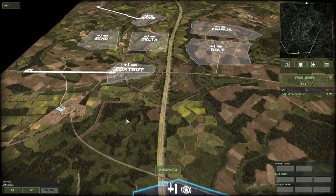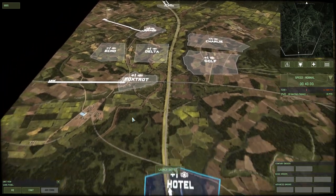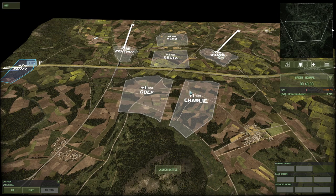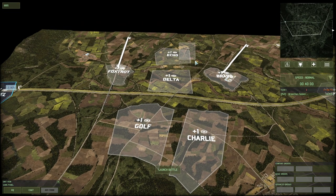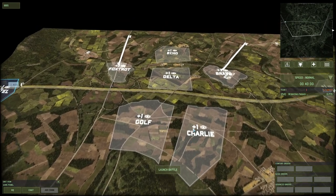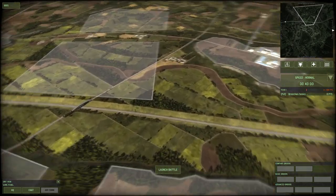Everything else just allows so many different things. You can push into Charlie, try an Echo push, and Delta is very obvious and often contested because it has such a direct impact on the secondary spawn. Echo changes hands frequently; Golf and Charlie aspects sometimes go back and forth. It's a very dynamic map. I love to play with the highway here — if you don't have line of sight on the edge you don't spot what's on it. Very cool.